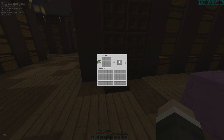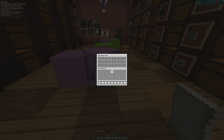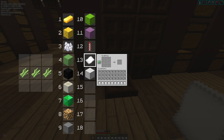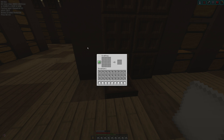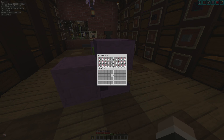Watch me craft all this sugarcane into paper with one click. If that's not convincing enough, let's convert this into a flight-duration-free rocket. I change the recipe, press the C key — which is what I've got it set to — and boom, I've just crafted up an entire shulker of rockets. Imagine how much time that saves.